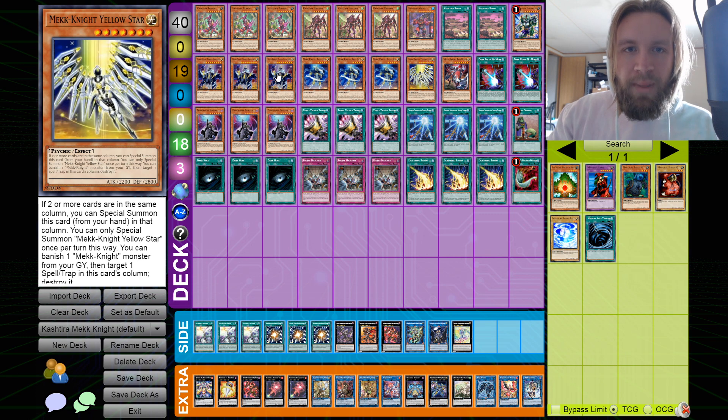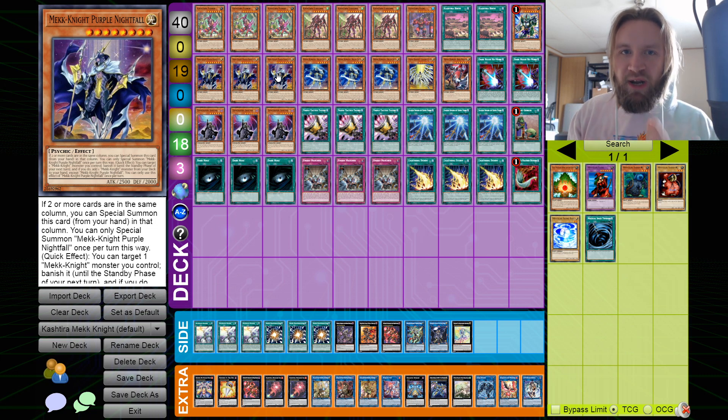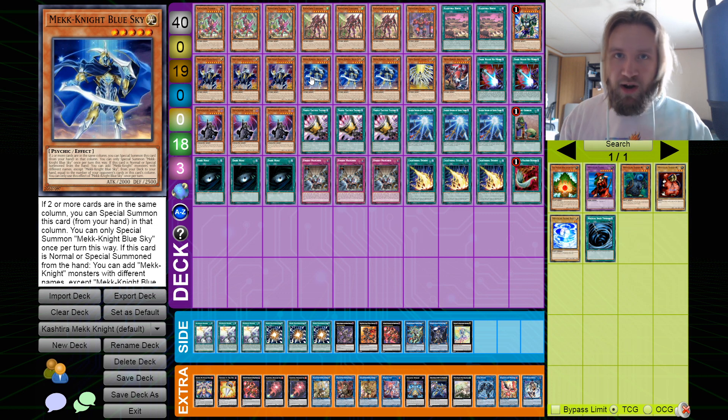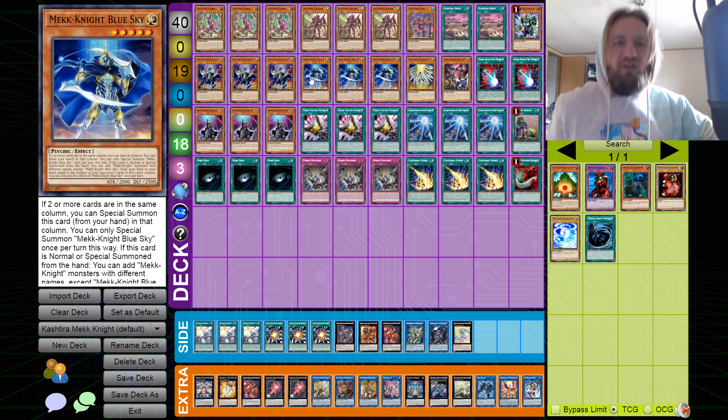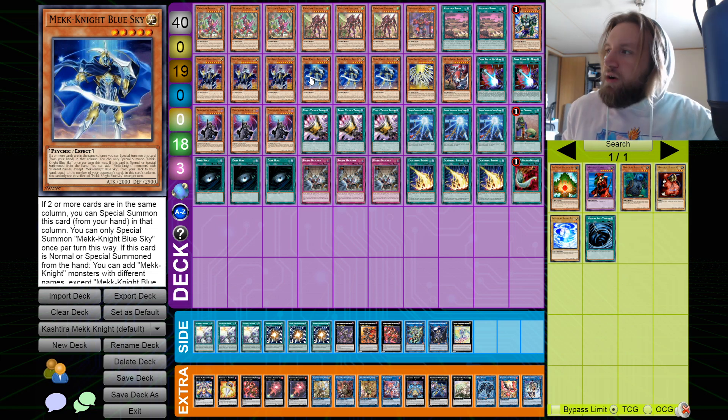They also give you access to Nightfall, who is just a recurring engine — he's going to keep coming back every turn. So if you open Nightfall or Blue Sky alongside your going second cards, you're going to get a Nightfall in rotation every turn, which is kind of important in decks like this. It's the reason Fenrir is good and why the Kashtira cards are good.